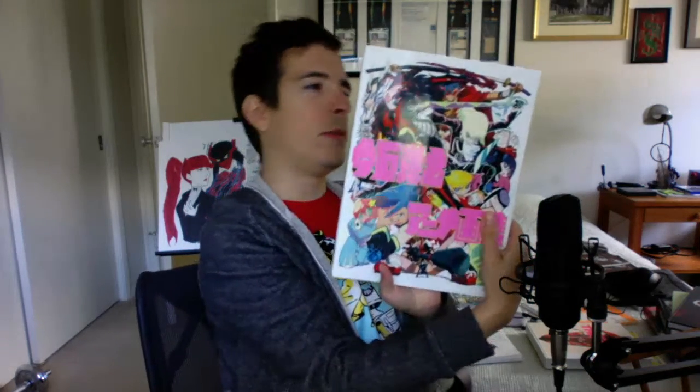This is a Studio Trigger production art book — I don't remember the exact name since it's all in Japanese — but it has all their production art. What I like about it is it has stuff from even before they were Studio Trigger, so it includes Gainax shows like Gurren Lagann and Panty and Stocking. I do like that it has everything and didn't exclude old Gainax material for licensing reasons.